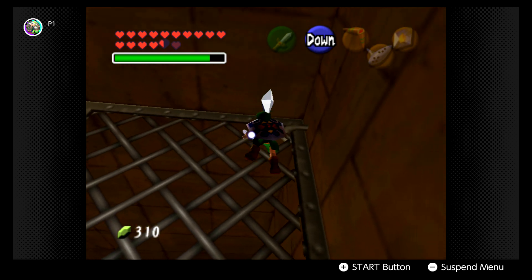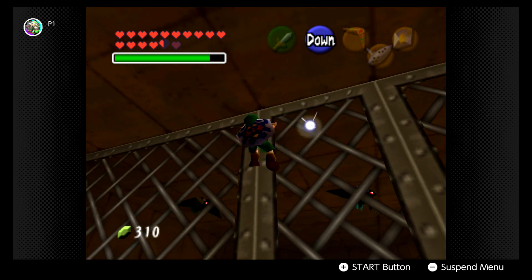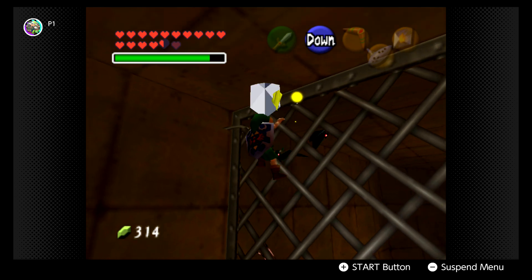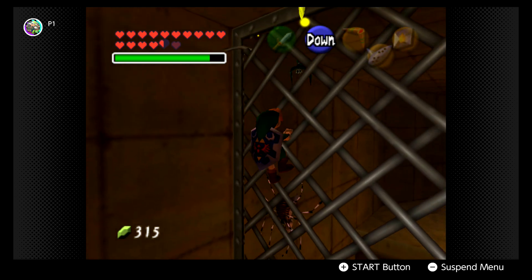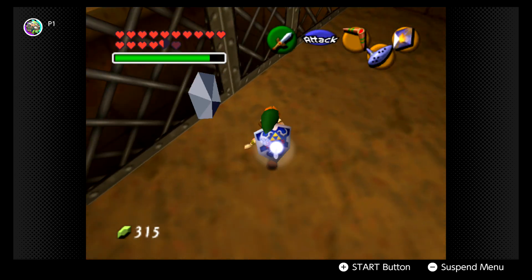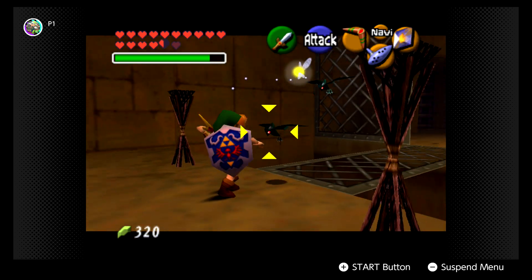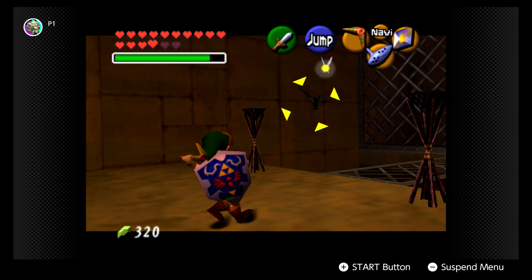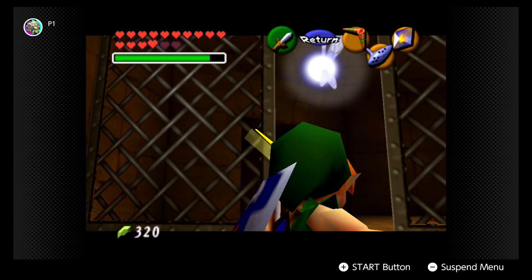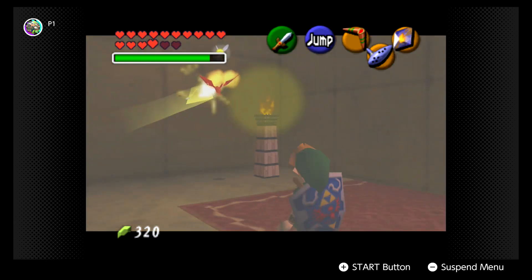I won't have to worry about a whole lot right now, until I go touch that Gold Skulltula I know is right there. The keys can't hit you from here - I thought they could. Move around it, because that's one of the windows that can hit you. There we go - get that. Take a boomerang and eat it.